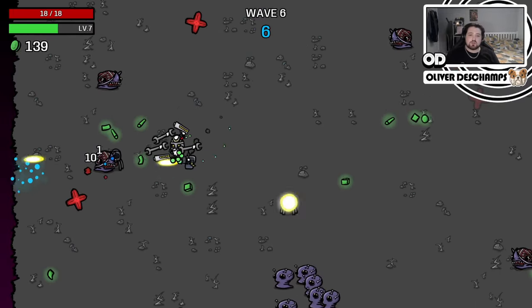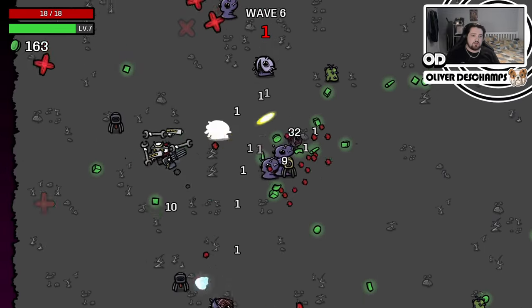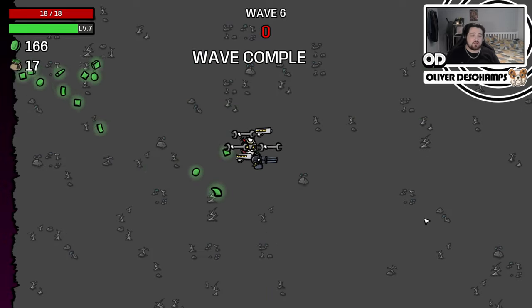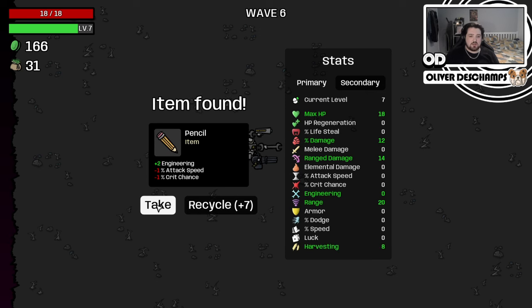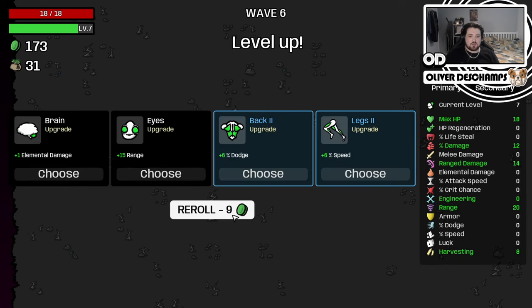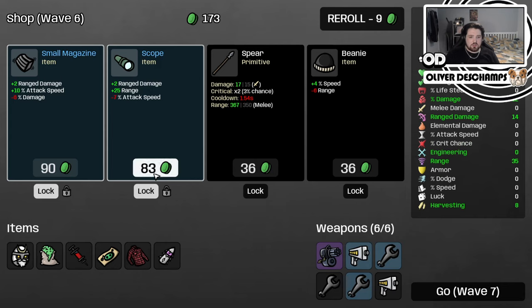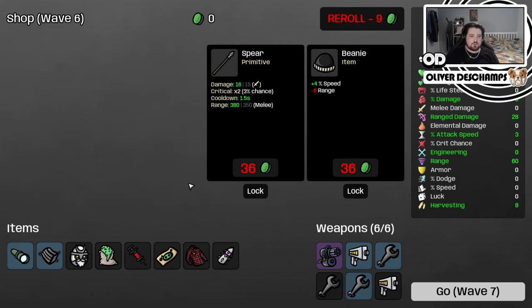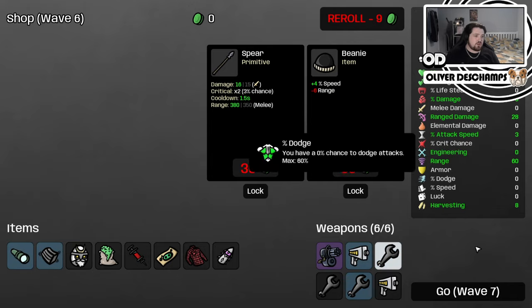I've noticed the boxes give health as well, which is a very interesting thing to learn - that you can pick up boxes to also heal as well as get stuff. Harvesting and melee damage - we can take that. We don't do melee damage. We'll just recycle that. We could do with maybe boosting our range. And then we want these two things, and that's our whole turn. That should give us range damage and range. Perfect. Love it.